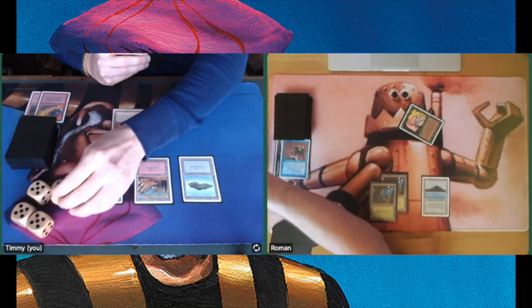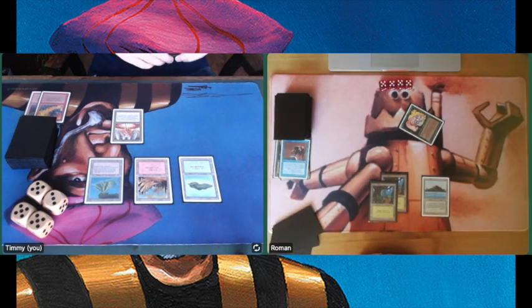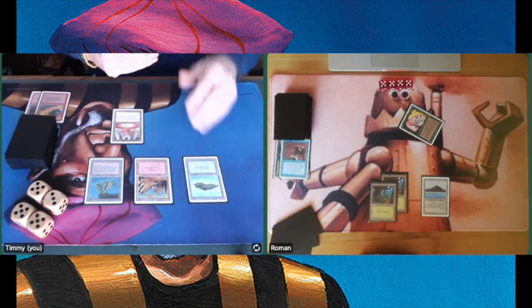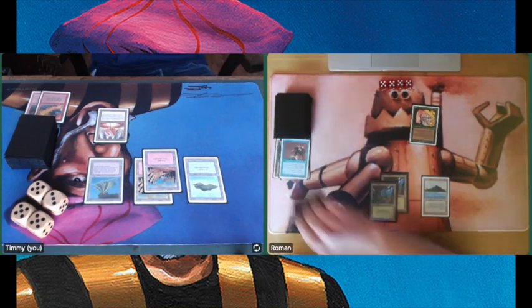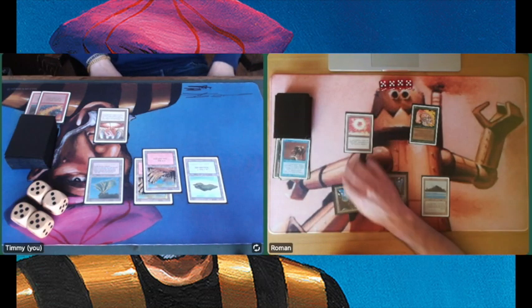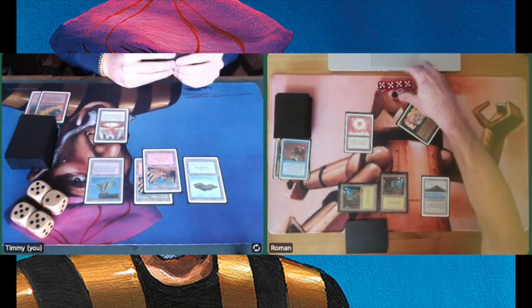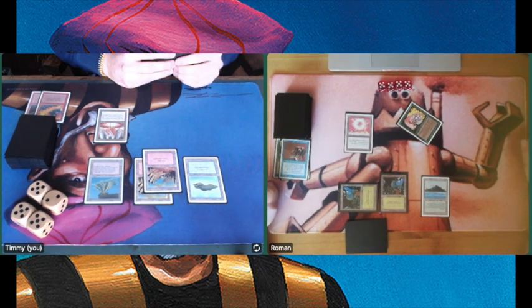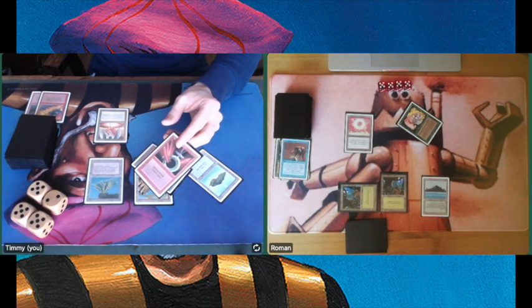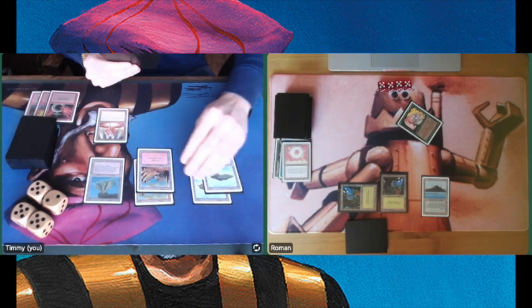Attacking now. He's still on 20, no damage yet. It looks like I'm a little bit in trouble because there's no Elemental in sight, and I'm playing with at least 12 of them. We see a Sol Ring from Roman, but he cannot find a bigger creature — good news for me. Upon end step, I shatter the Sol Ring.